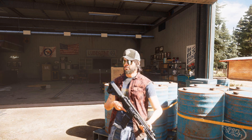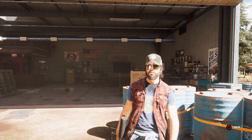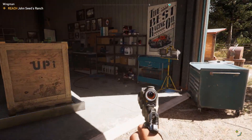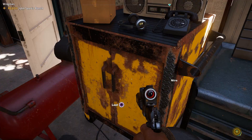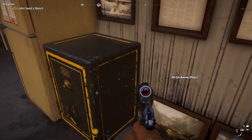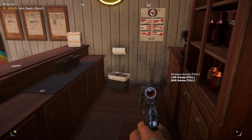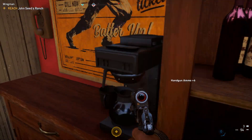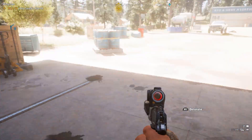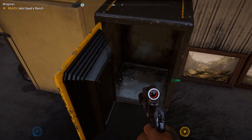His name is Nick. 'If I know the cult, they've taken my plane to John's ranch — it's got the only other airstrip big enough to land the thing.' Let's check the mission: Wingman — reach John's ranch to get the plane. Here's some loot. We still can't open this one — let's use the remote control explosive. Boom — now it's open. Just a little bit of money inside.